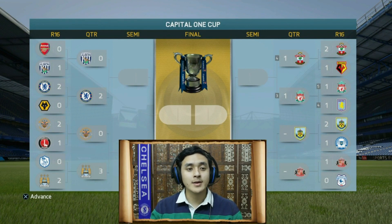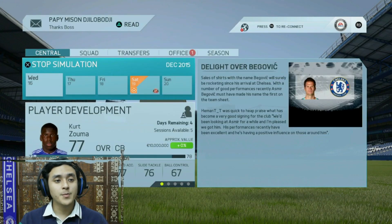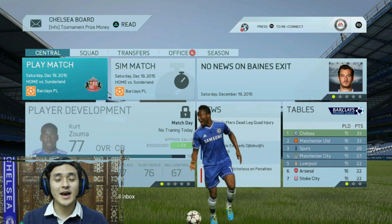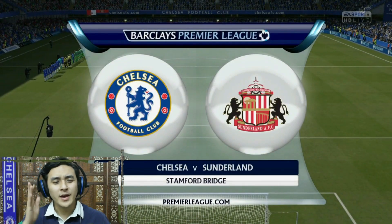Here is a look at the cup fixtures: Chelsea move on with a 2-0 win, Manchester City won 3-0 from the other side, and Southampton beat Liverpool in a penalty shootout. Burnley versus Sunderland is still to happen. Chelsea are still on top of the Premier League. Recently in real life, Mikel was being compared to Zidane — he was being called the African Zidane. How cool is that!